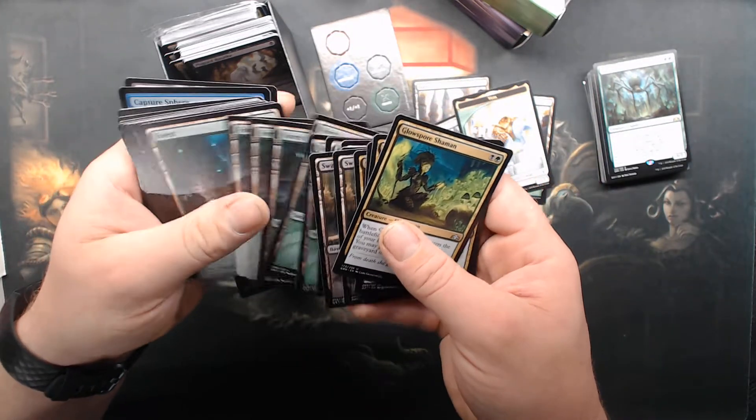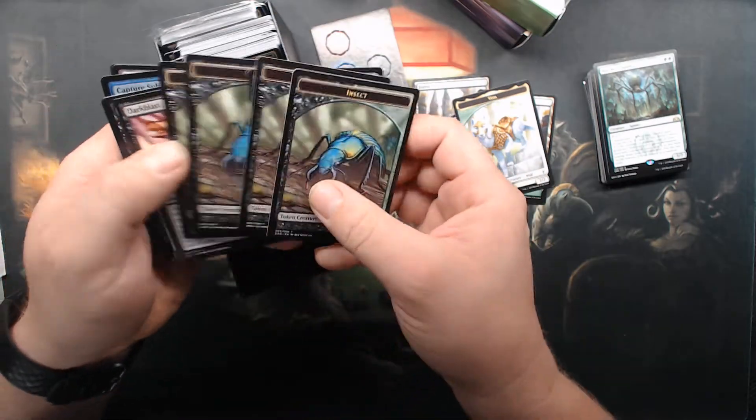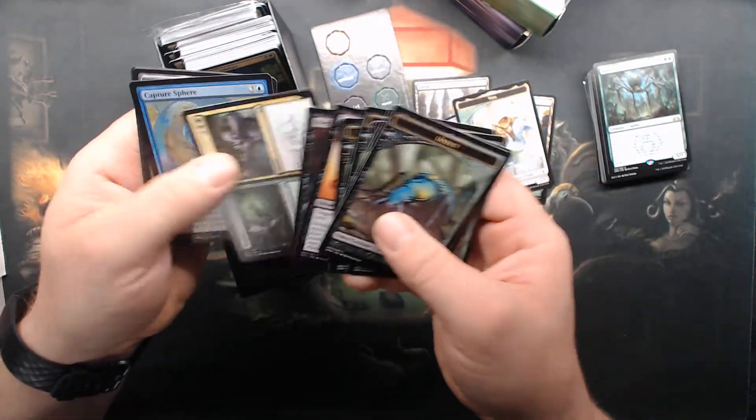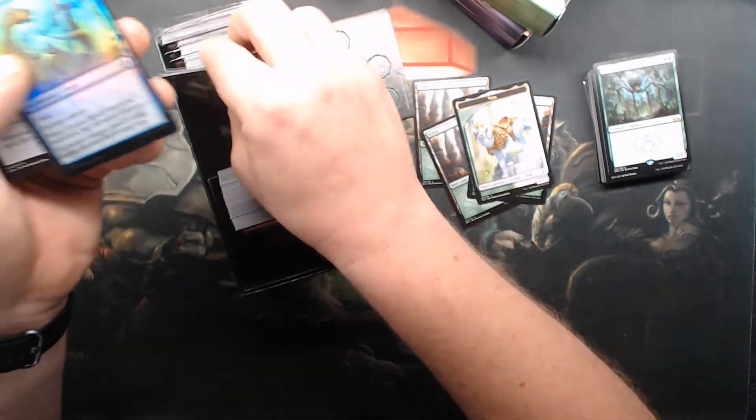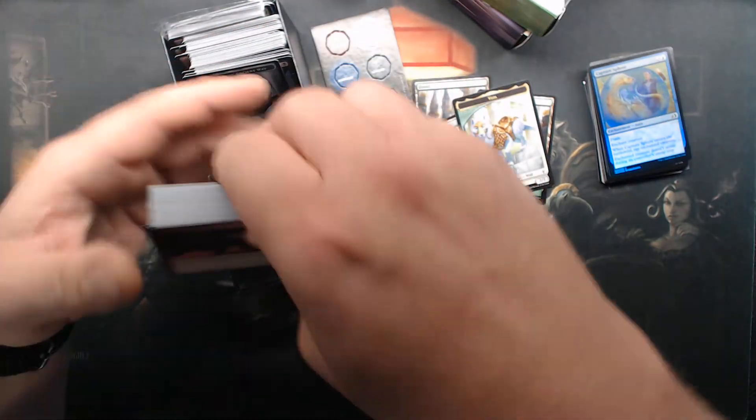Having trouble with Charnel Troll, Daybridge Goliath, Savra, Graveshell. This looks like a pre-con maybe. Golgari lands. Insects — probably going to use those insect tokens. Capture sphere — of course I pull out all foils, because I'm that person.